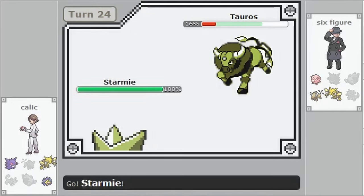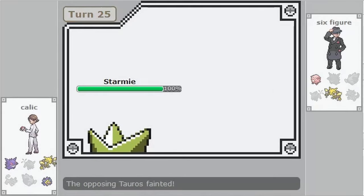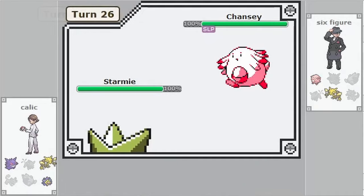A Revenge KO is when one of your Pokémon gets KO'd, and then the next thing you bring out KOs the thing that they just had out.